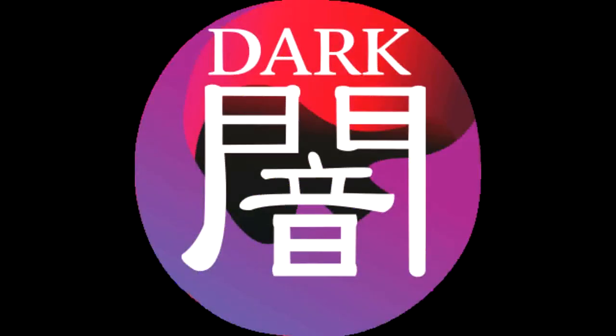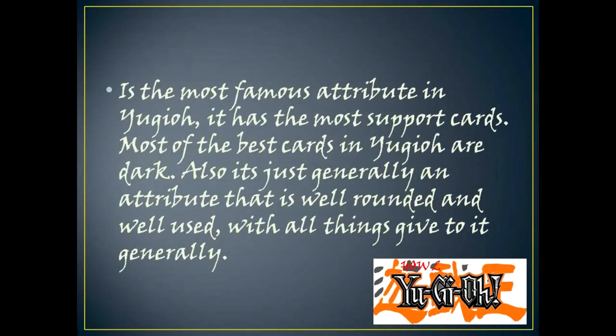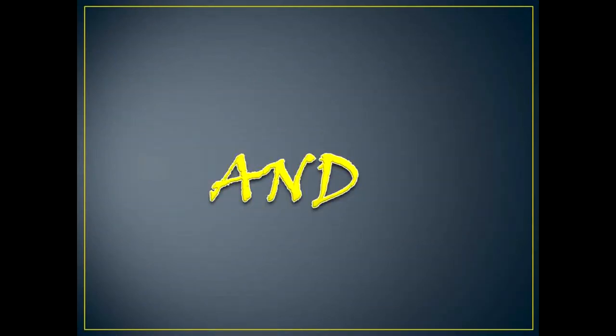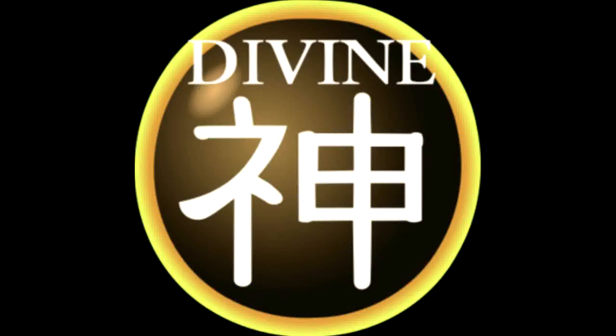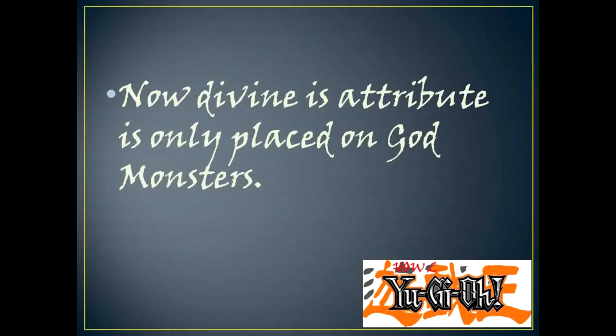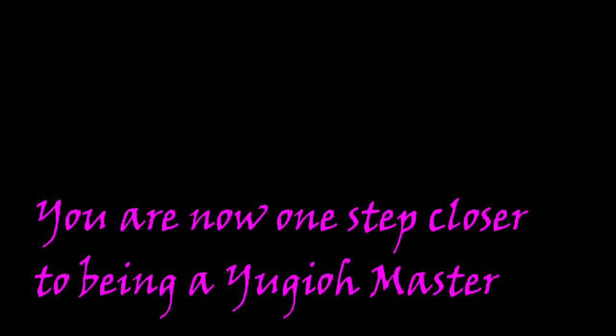The next attribute is the most famous attribute in Yu-Gi-Oh. It has the most support cards, and most of the best cards in Yu-Gi-Oh are dark — it is a well-rounded and well-used attribute. The last attribute is divine, and this attribute is only placed on god monsters.